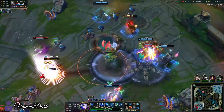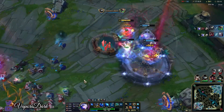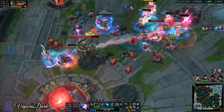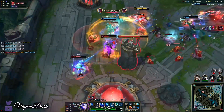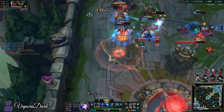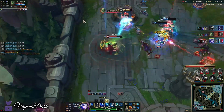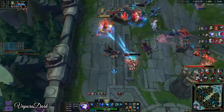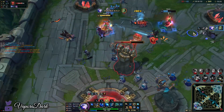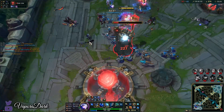There we go — we flashed away from the Amumu ult so she didn't have the damage to kill us. Curse's E passive — there we go. And that's gonna be GG.